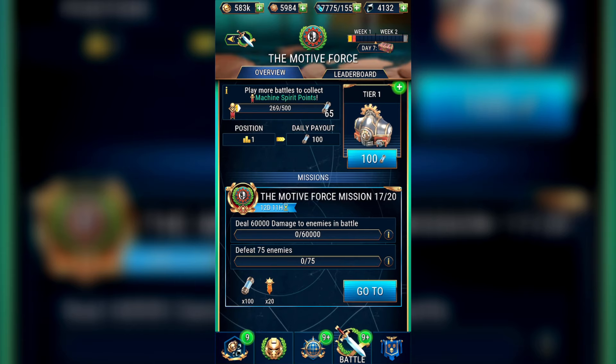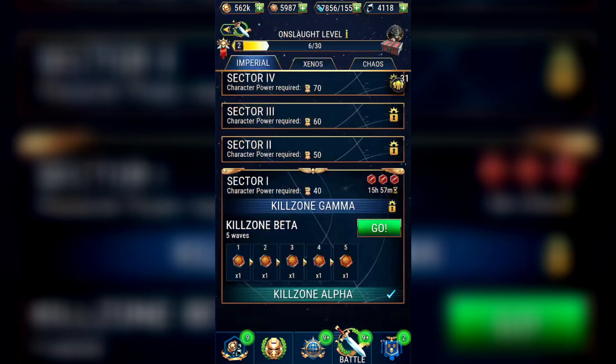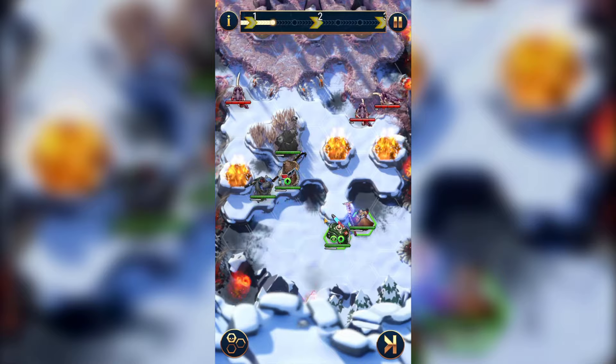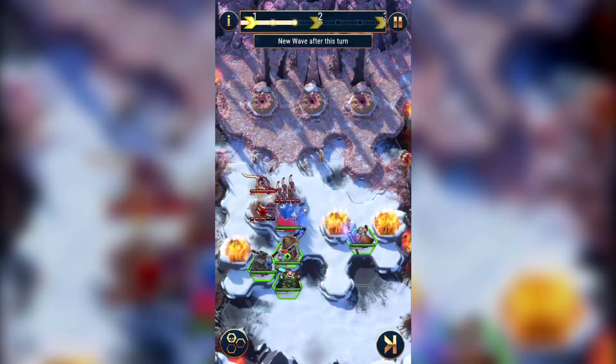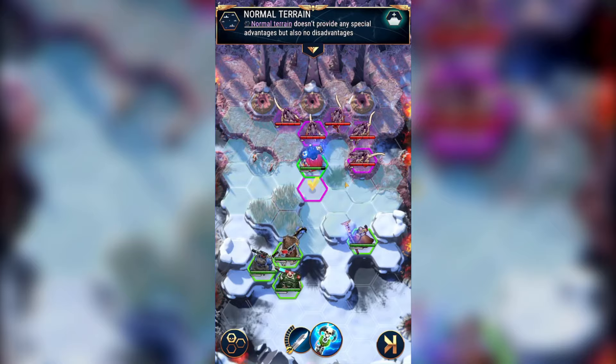Mission 17 is another bigger mission — you need to defeat 75 enemies and deal 60,000 damage to enemies in battle. I'll start with a simple Onslaught to get closer to 75 kills and push towards 60,000 damage, then do my daily Guild Raid and salvage run battles to move even closer. If I still need more damage, I'll play a few elite missions to finish it off, as enemies in elite missions have more health so you can deal more damage per energy.